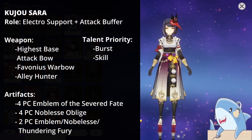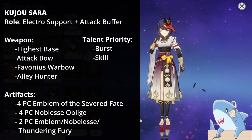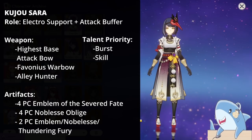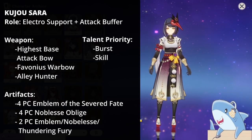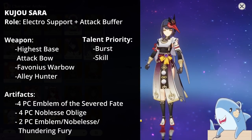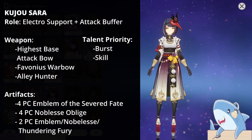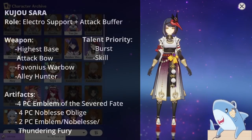Kujo Sara. Sara is an Electro buffing character who focuses on Elemental Damage buffing specifically for Electro characters. Run her with a 4-piece Noblesse Oblige, 4-piece Emblem of the Severed Fate, or a mixed set of 2-piece Thundering Fury with 2-piece Noblesse or Emblem. For weapons, give her the highest base attack bow you have, or a weapon like the Favonius Warbow for energy. Build her like a support DPS with a Crit Rate or Damage Circlet, Electro Goblet, and Energy Recharge Sands.